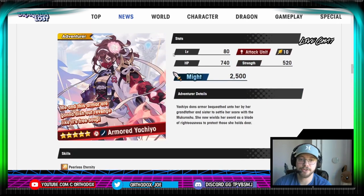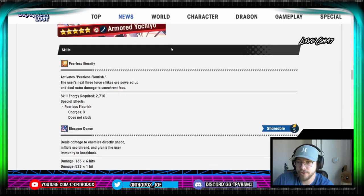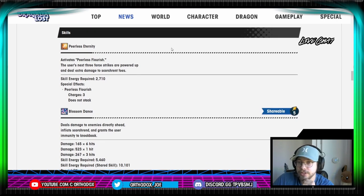Moving on to our next unit, we have Yachio's alt, which is Armored Yachio, Flame Blade, which is pretty cool. Her first skill is Peerless Eternity — activates Peerless Flourish, the user's next three force strikes are powered up, and they deal extra damage to Scorch Red foes. The cost of the skill is 2,700, pretty standard, and you have three charges of Peerless Flourish. Hopefully this is something not affected by Nihility. Having extra damage to Scorch Red foes is pretty nice, considering that Galia Nidus is running rampant throughout the new fight, Yaldabaoth.